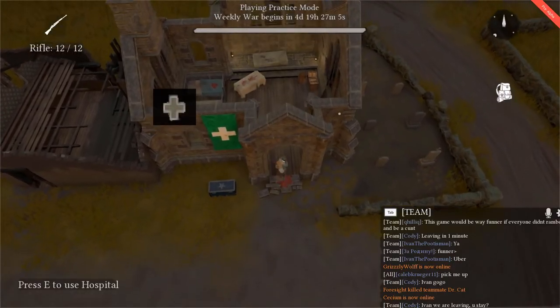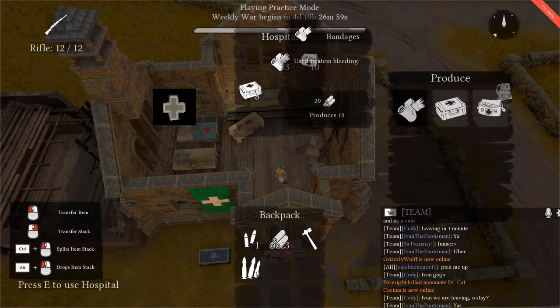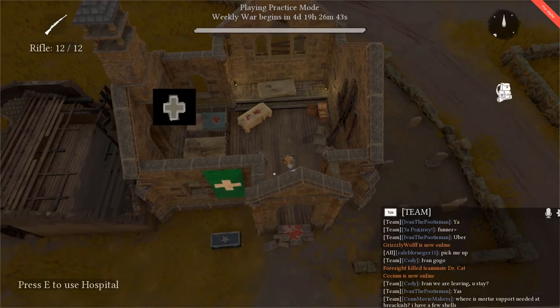The cross represents a hospital, where you can build medical supplies. Bandages can only be applied to yourself to stop bleeding but do not heal you. The med kit heals injured players but cannot be applied to yourself — only to others. The trauma kit is used to revive downed soldiers; you only have a few seconds to revive someone, as shown by the timer over the downed character. To use these items, equip them and left click on the target person.